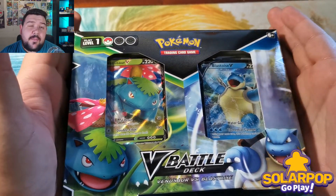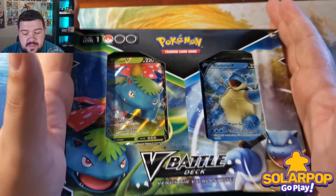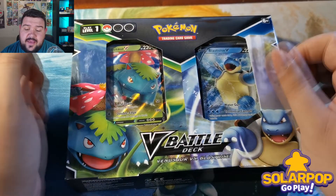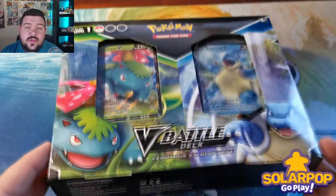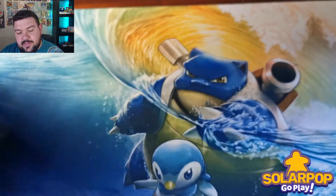The V battle decks are taking the place of theme decks — by the looks of things, there will no longer be theme decks, just V battle decks from now on. They come separately with either Venusaur or Blastoise, but you can also get them as a whole package like this, and when you do, you get something a little bit extra. Let's have a look at the back.